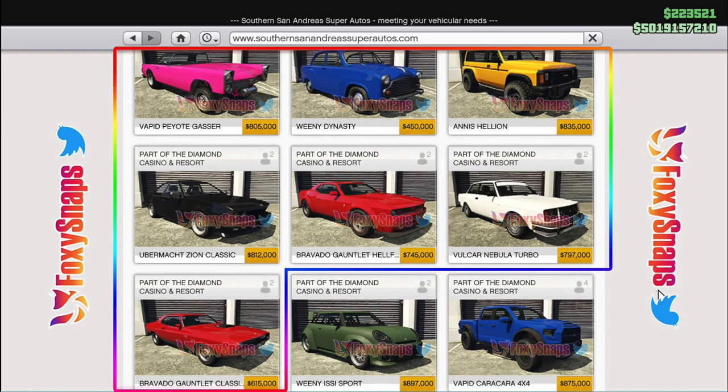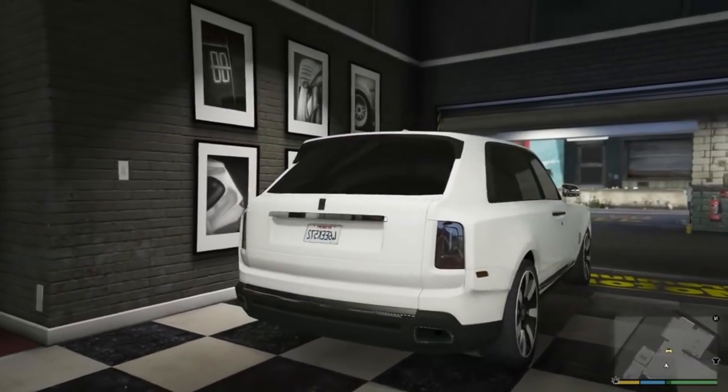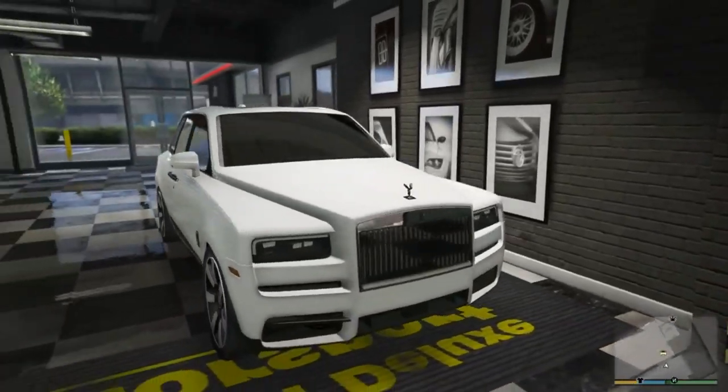The cars I'm still waiting for are the Rolls-Royce Cullinan and maybe the drop-top Phantom. Other than that, no new Ferrari, but the Aventador looks like a mixture of a Ferrari and an Aventador so that's close enough. Got the Aventador correct, the Divo, the Senna, and the Bentley. Let me know in the comments which cars you're looking forward to — catch you guys in the next video, peace.